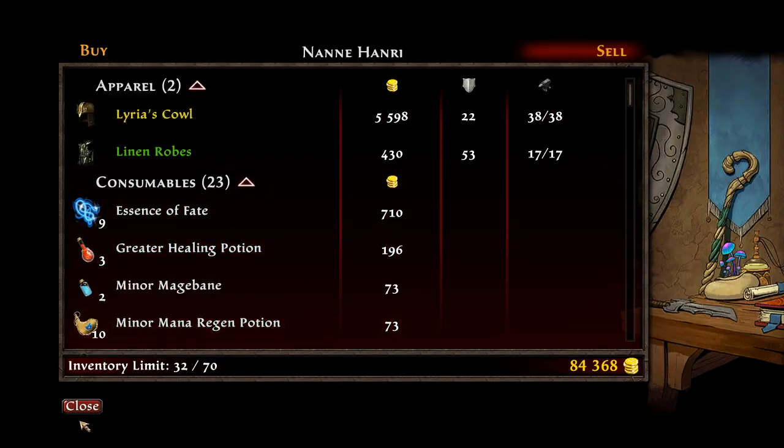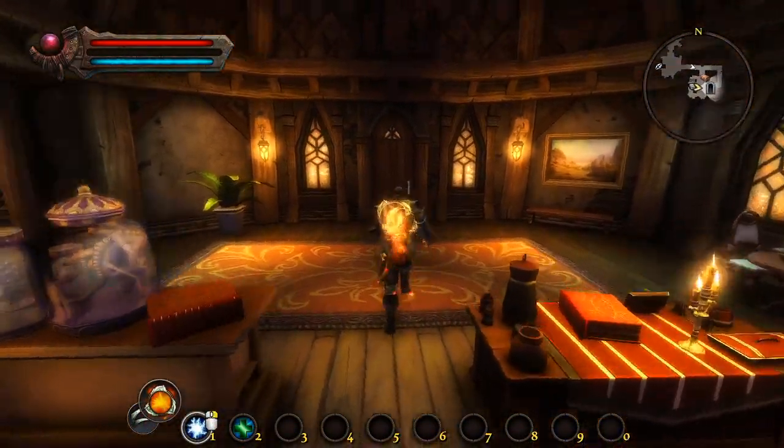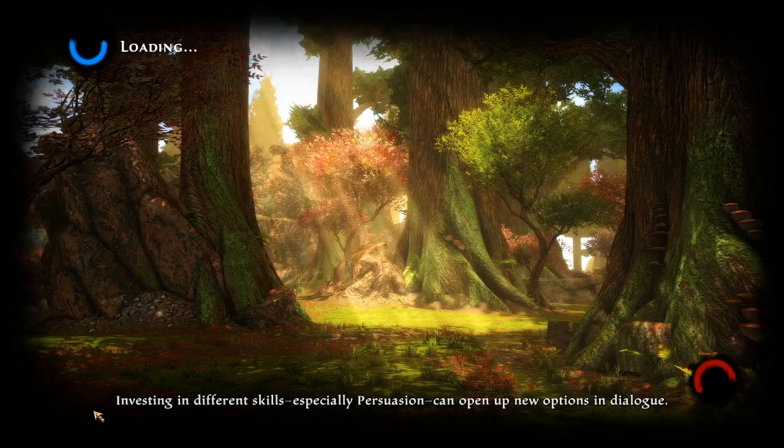Until you destroy those shipments, we are positively loaded — rolling in Dosh, you might say.